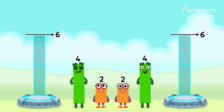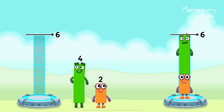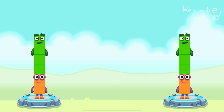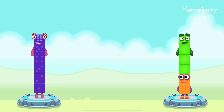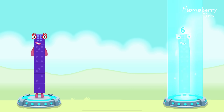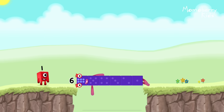Share the number blocks evenly to make two groups of six. That's right. Two plus four equals six. Two plus four equals six. Six equals six. Six. Well done.